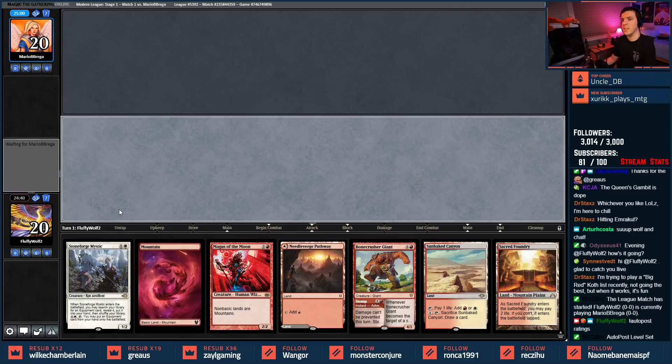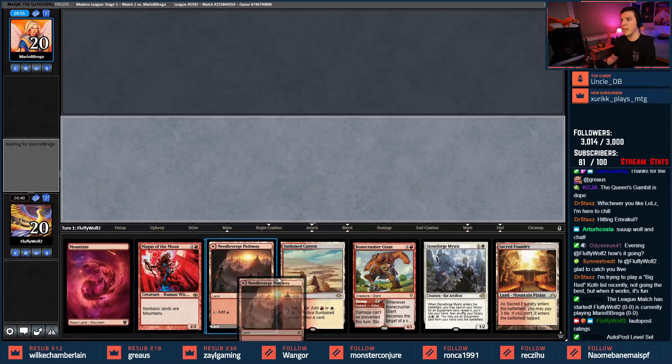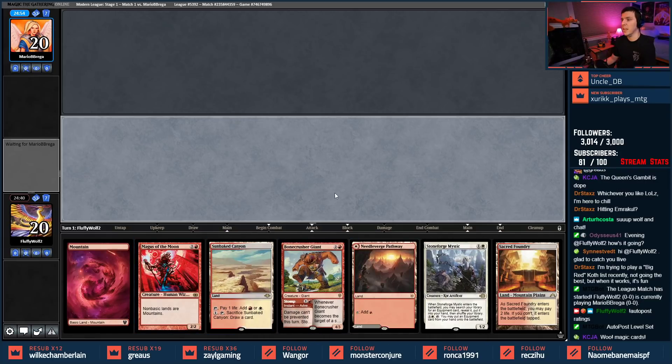This looks like a fun hand, let's keep it. Stone Spaghetti, Bone Crusher Giant — we'll just find ourselves a Lukka and win the game, easy money. Did anybody get Magic cards for their holidays?